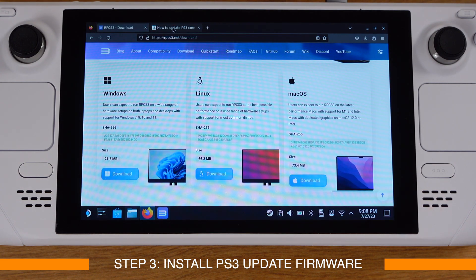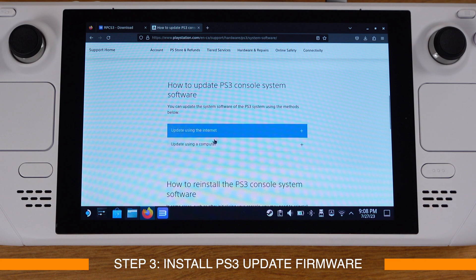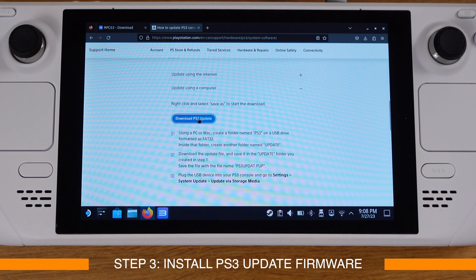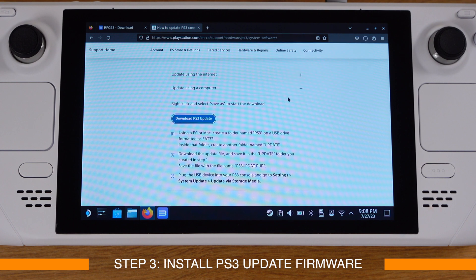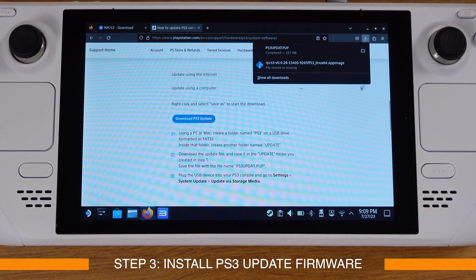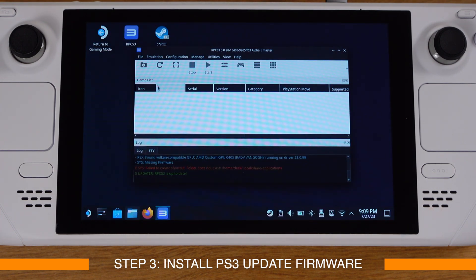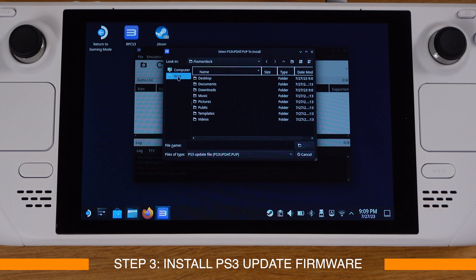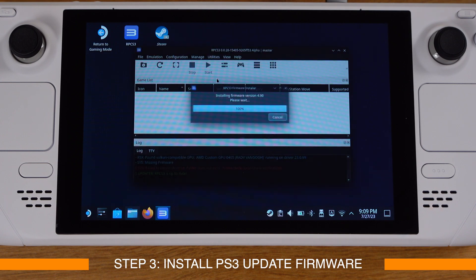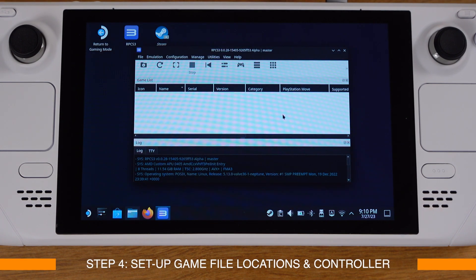I have linked this web page under this video. On that page click 'Update using a computer', then click 'Download the PS3 update'. Make sure you click Allow download from the top right corner and wait for the download to complete. Then close the web page, go back to RPCS3, go to File, select 'Install Firmware', navigate to your download folder, and pick the PS3 firmware update file. The installation will complete in a couple of seconds — click OK.